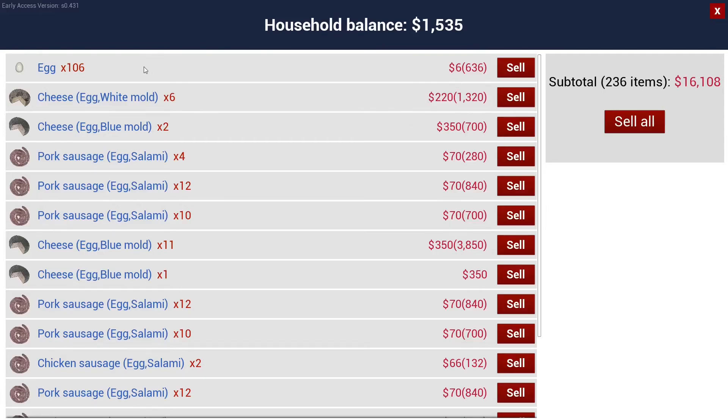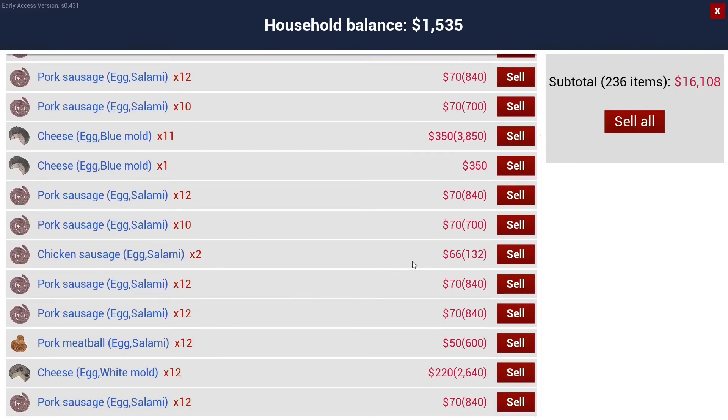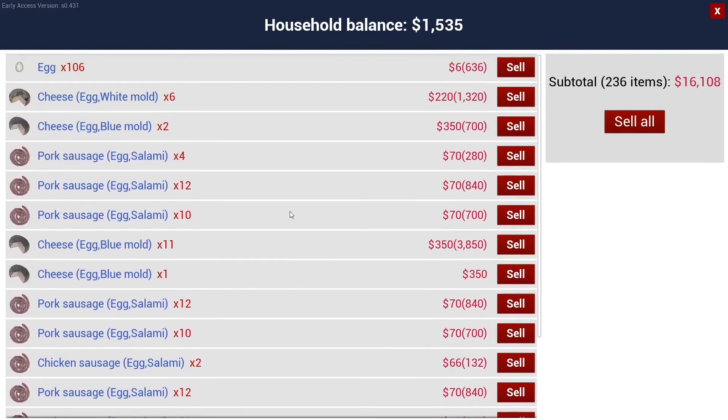Right, the eggs — is it six? That's 106 eggs. So the cheese — obviously that's two times, so it's at 220 per, and that's six, so that's 1,300. And that's at 350. Pork sausages — 70. With an egg in it; it'll be 60 if it didn't have an egg. There's only four there but it's 840 for a full pack. The chicken sausages — that's 66, not bad. Actually that would be 70 for pork, so pork sausages are probably better. Only a $4 difference but it'll be a lot better. The pork meatballs are 50 — so you're better off doing the pork sausage.